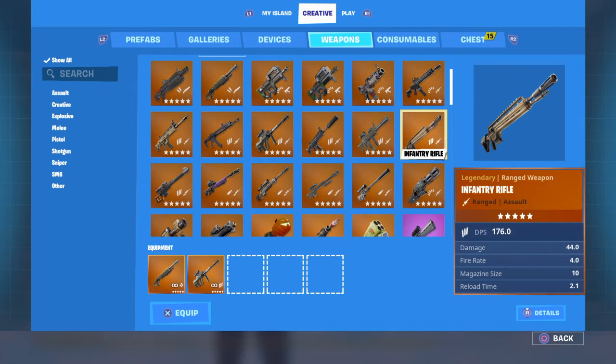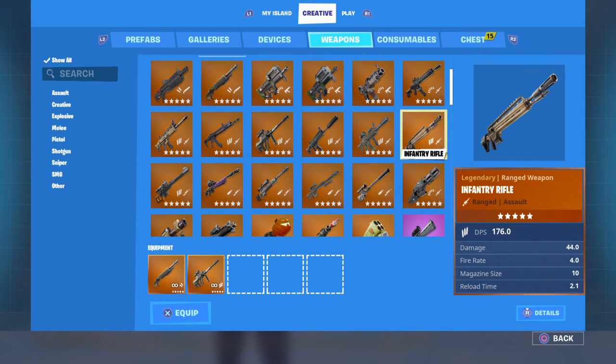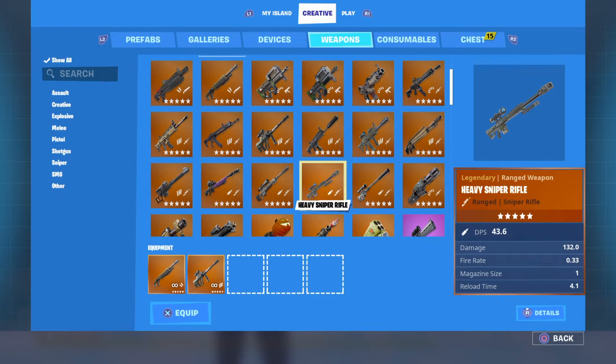Correct me in the comments if any guns that I don't mention are in the game and I miss them. I'm not going to be going over explosives since they all shoot one rocket a second. The Bolt — now the DPS of 38.3 is misleading — it's obviously 116, because you can only shoot one bullet per second since you have to reload right after. The Heavy Sniper should be 132.